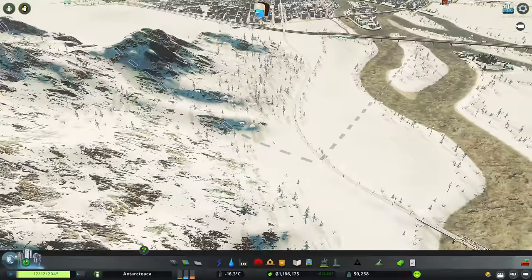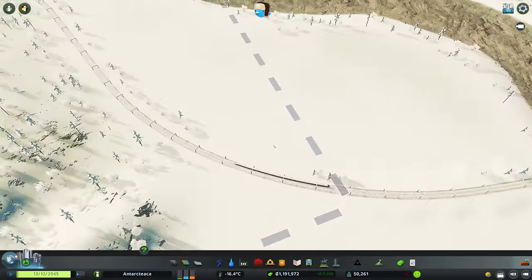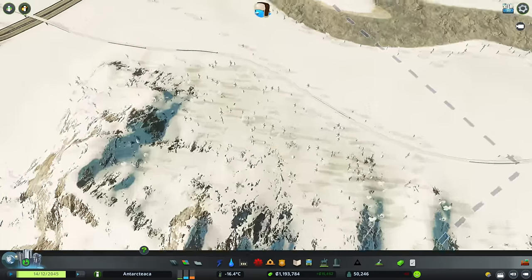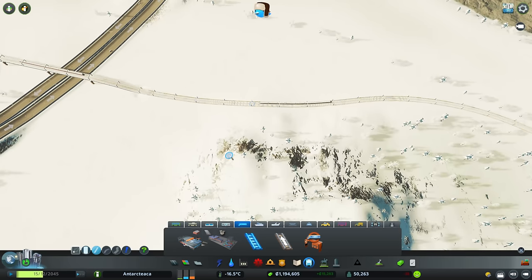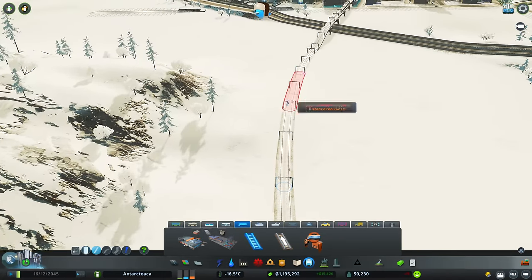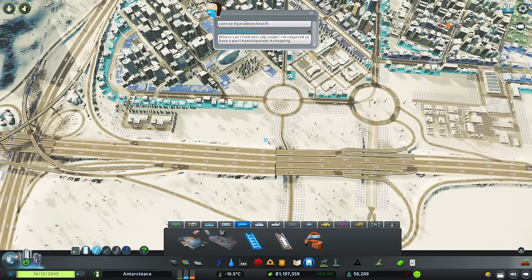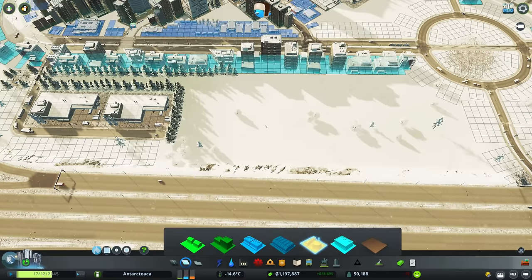I'm going to build off this train line. At the moment it only carries passengers. I want to split it off and bring it down here — so once we unlock more squares we might separate the two lines. I'm going to bring a line down here alongside the waste transfer and offices area and put a little cargo train terminal in.